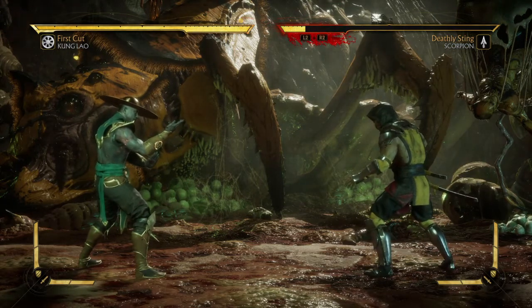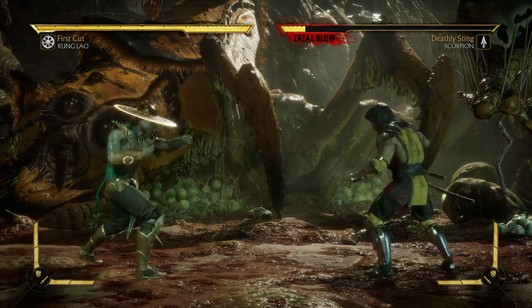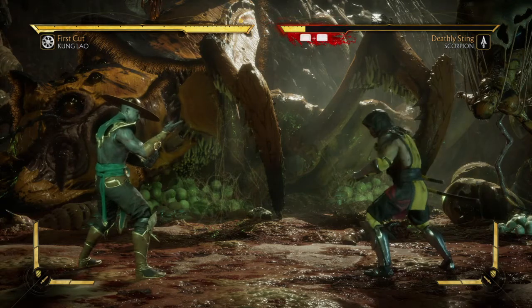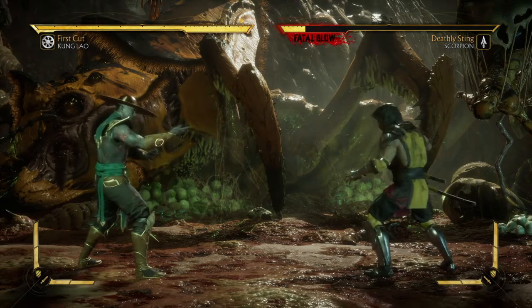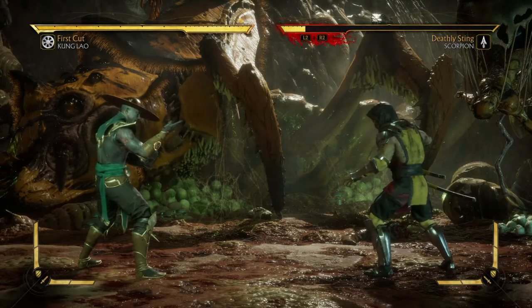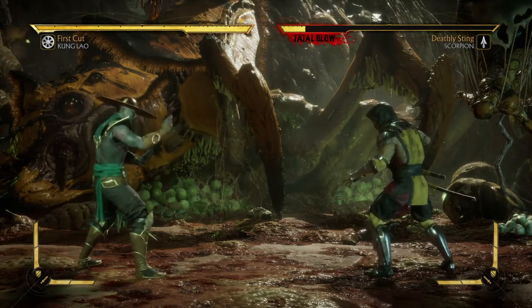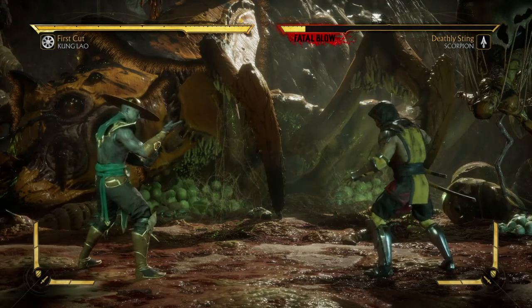Number four, the opponent must be grounded. They can't be in the air when you go to pull this off — they have to be on the ground. If we understand those things, you will be able to pull off this Brutality. Let's do it.